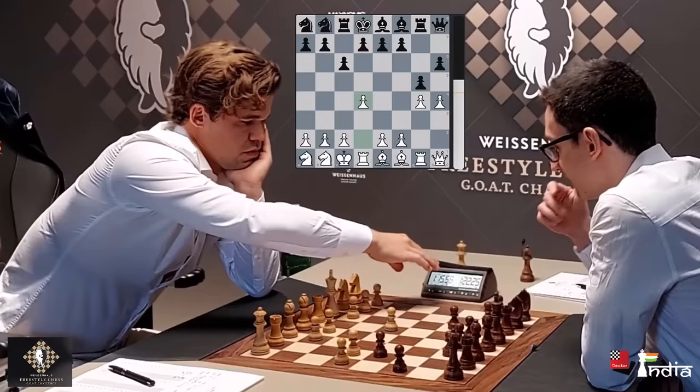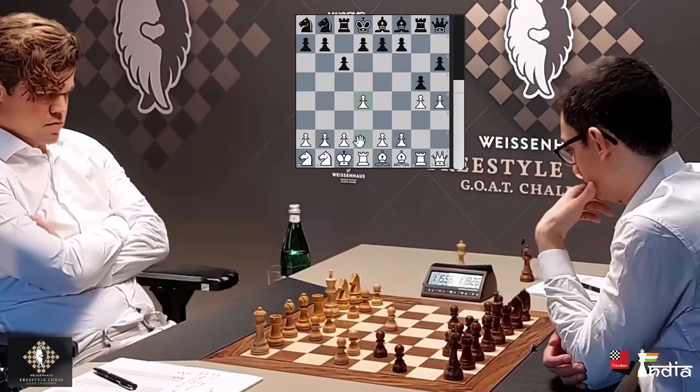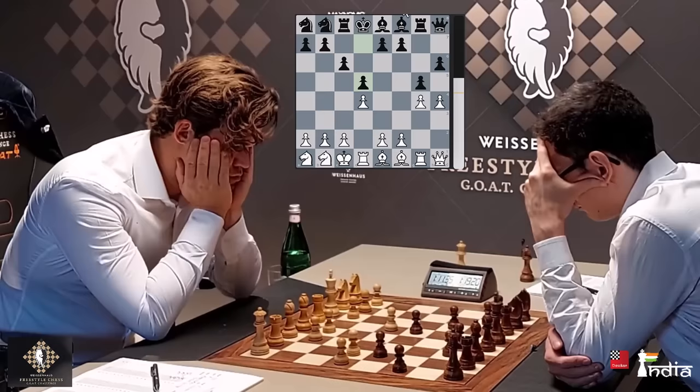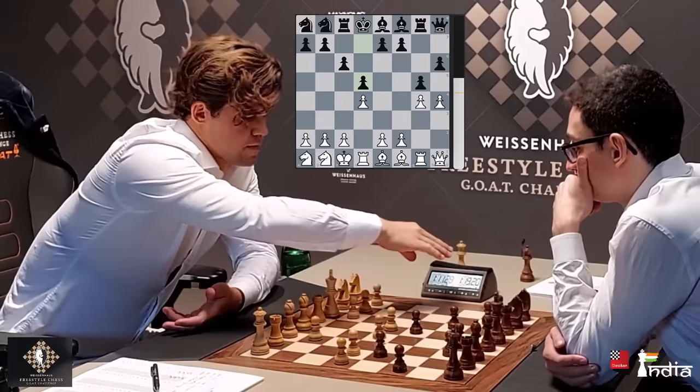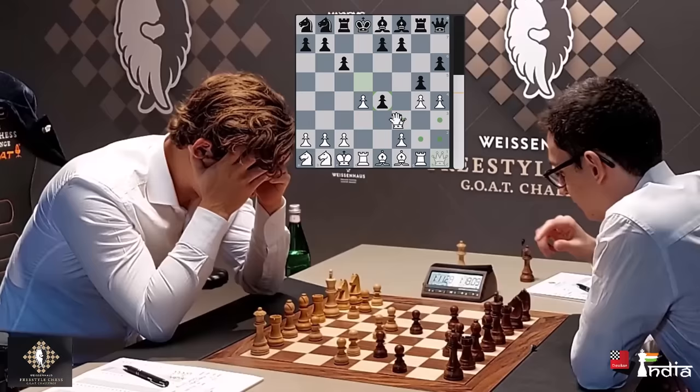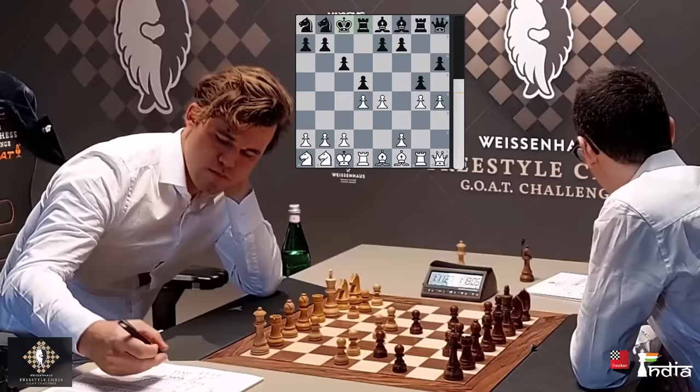Now Magnus controls the center with his pawn push to D4 — a very, very good move. E4 would come up next. D5 played by Caruana, trying to gain space in the center, which is the logical way to continue. He first plays his pawn to E4, which is a very useful move — because if you take here, he will most likely bring his knights out and then take this pawn on E4.